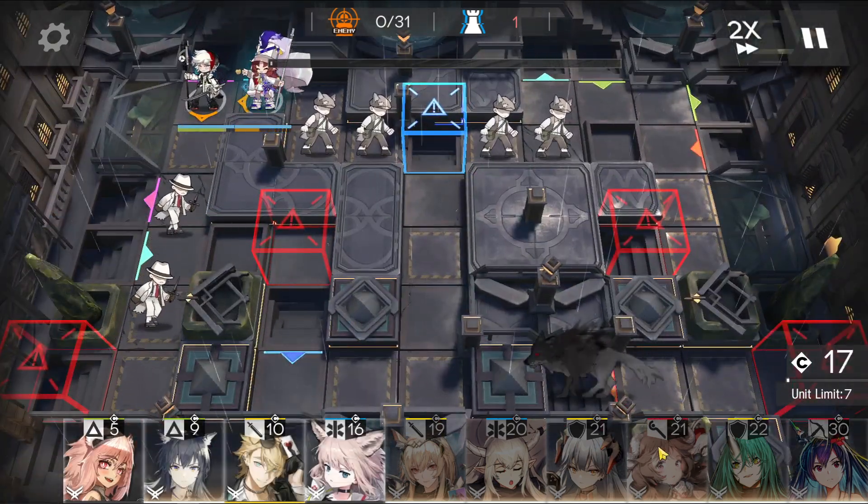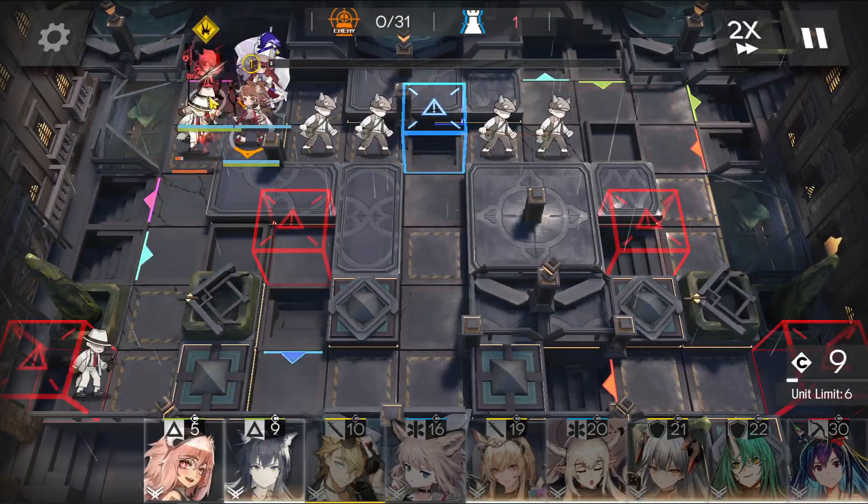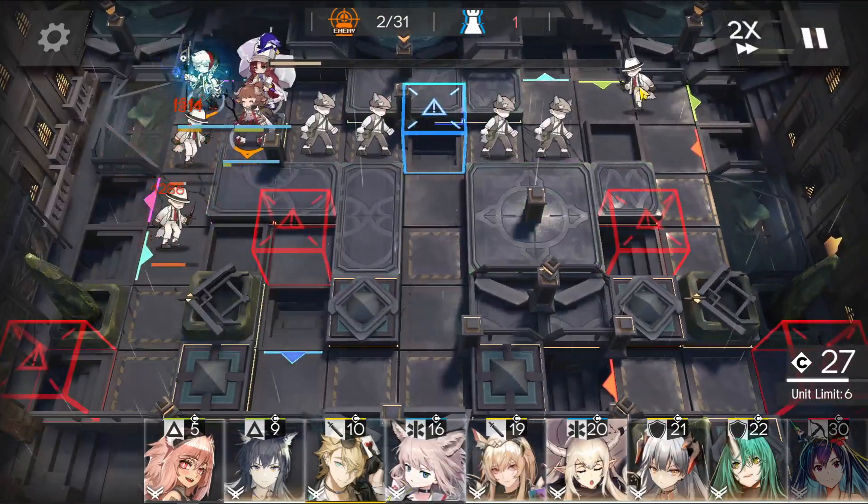Activate Myrtle's skill. Immediately bring out Eafil, facing down. As soon as she's done killing this guy, activate her skill. Wait until this guy gets close.